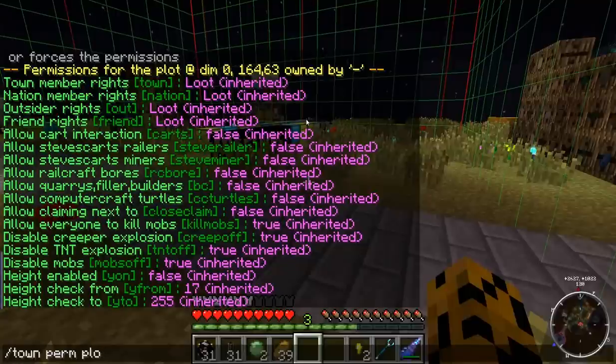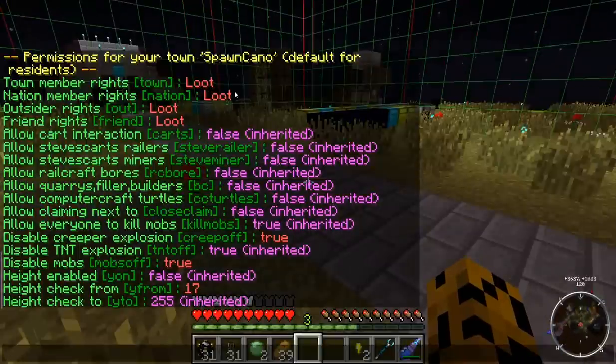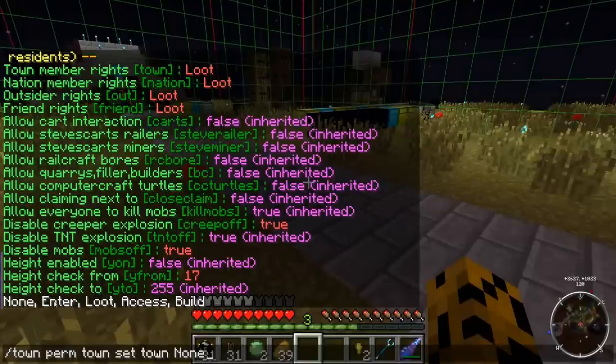Now let's look at town perm for the entire town. You can see all of this, and if something is red it means it's been changed from its inherited value. To see what values you can set, do /town perm town set and then the node. For town member rights the options are: none, enter, loot, access, and build. These inherit from one another — if you can build you can do everything; if you can access you can enter and loot; if you can loot you can also enter. If none is set, no one can walk into the plots claimed by you, which is great for keeping annoying people away.